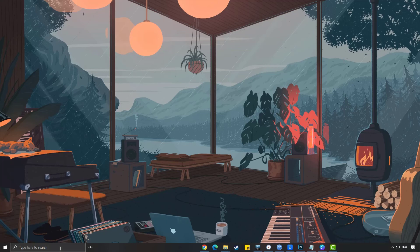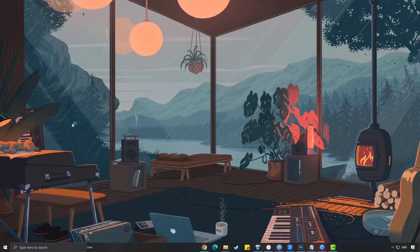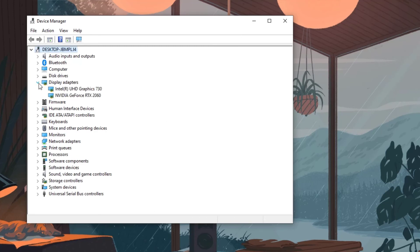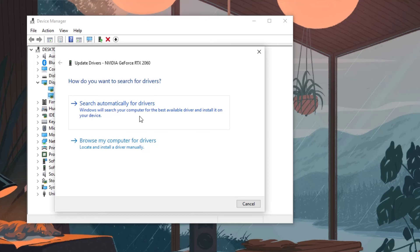Type device manager in the search bar on your desktop and then click the device manager icon that appears in the results. Click the display adapters icon. Right click the display adapter you are using to play the game and then click update driver. Select search automatically for drivers.